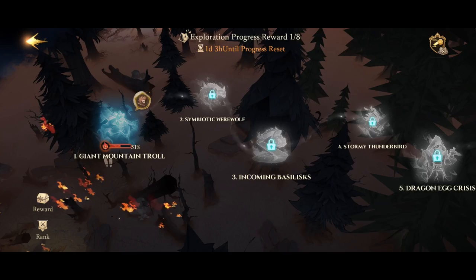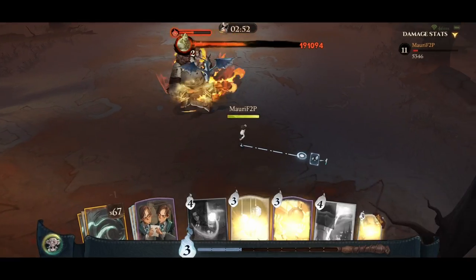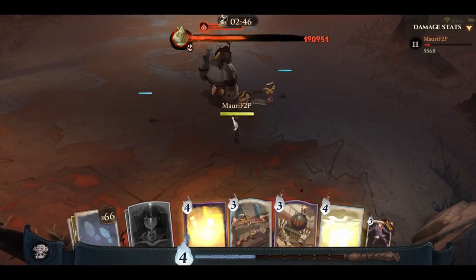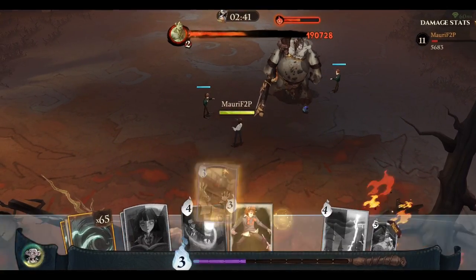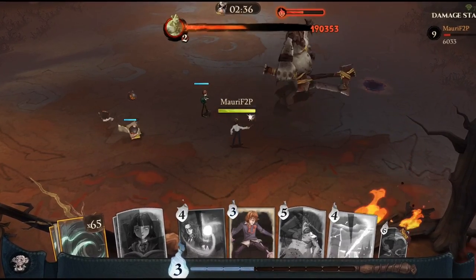Teams in Harry Potter Magic Awakened function as guilds. Each group consists of a maximum of 50 players and offers gameplay elements of their own. Your team's performance in 1v1 and 2v2 duels determines your rank on the team leaderboard. Participating in team trials, which involve challenging boss monsters, requires collective effort — don't expect to defeat them on your first try alone. These events grant additional rewards that contribute to your growth and strength.